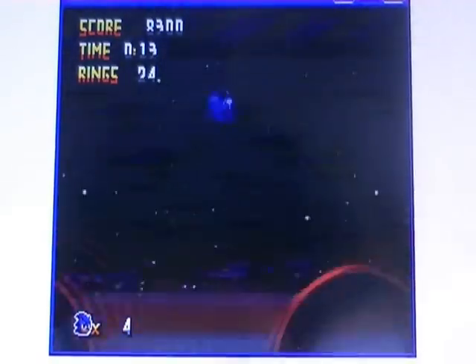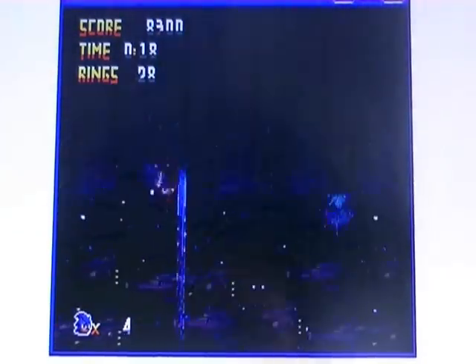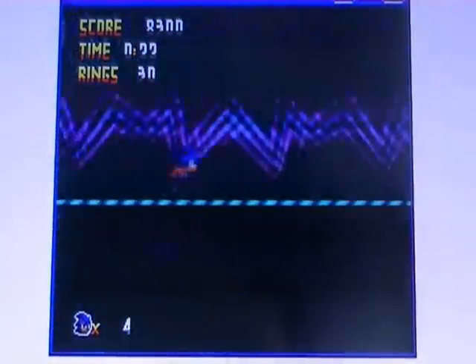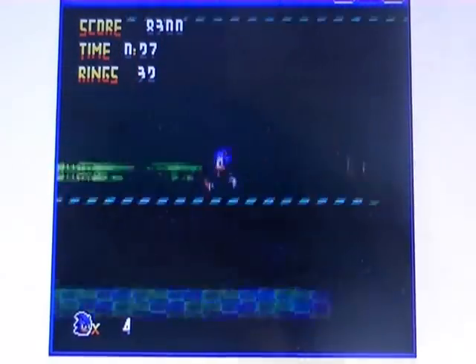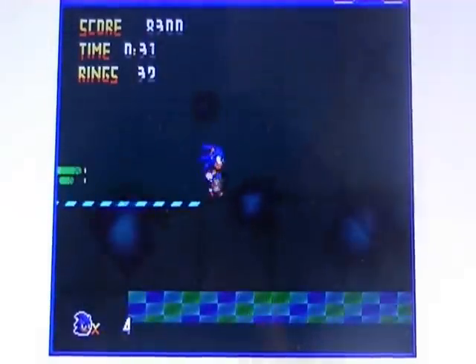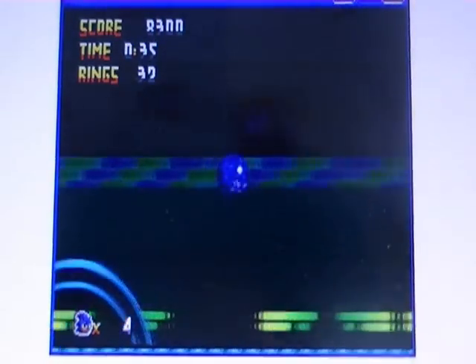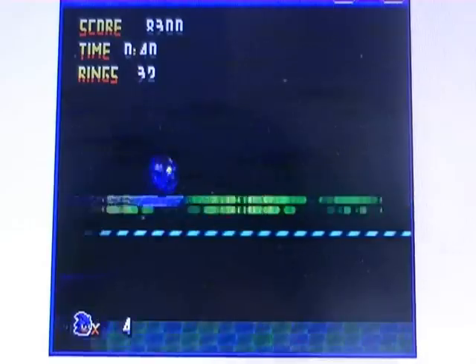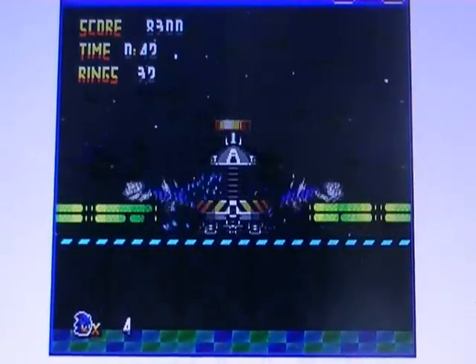I'm actually holding the right button. I love that — why can't every level be like this? It's just awesome. I'm not sure if this happens in Starlight Carnival in the original — if you go too slow you fall off the platform. I never played Sonic Colours the original. You're normally going at high speed when you're on the platform.